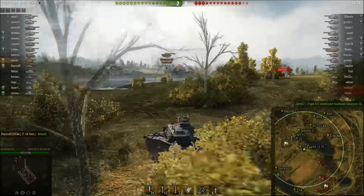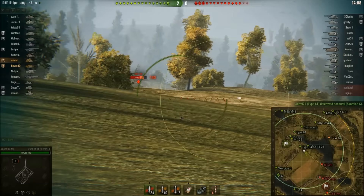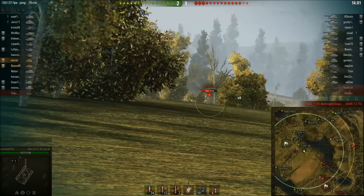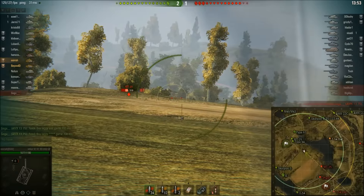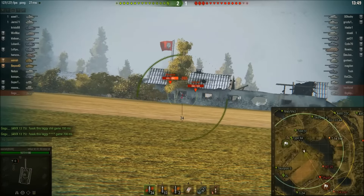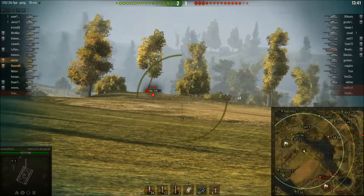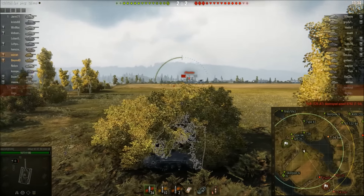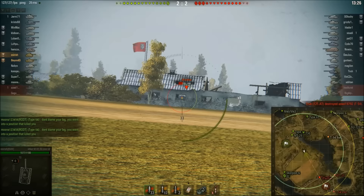I got spotted, so going straight for the bush would have been better. I hate seeing light tanks all going to the same spotting position - if someone's already there, go somewhere else and be useful. The AMX 13 75 decided not to advance and died. Our Type 64 and MT-25 are hanging back. I'm the furthest advanced along with BeyondD in his T-54 Lightweight. All I'm trying to do is get spotting assistance damage for the 50,000 spotting mission.